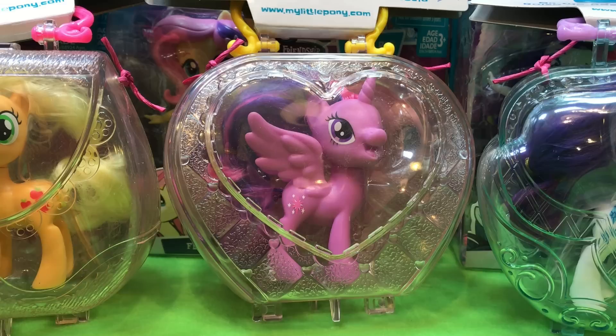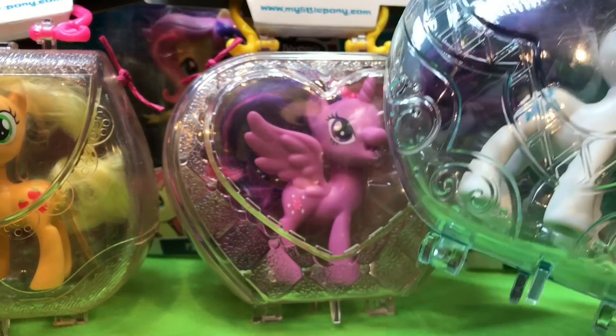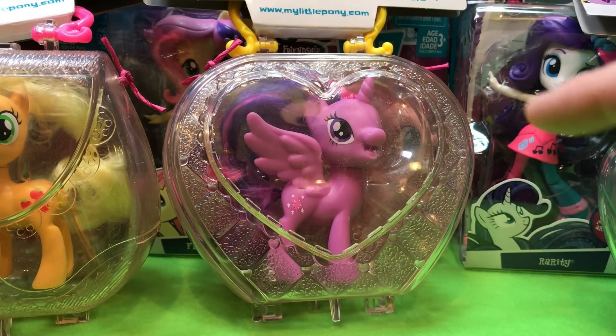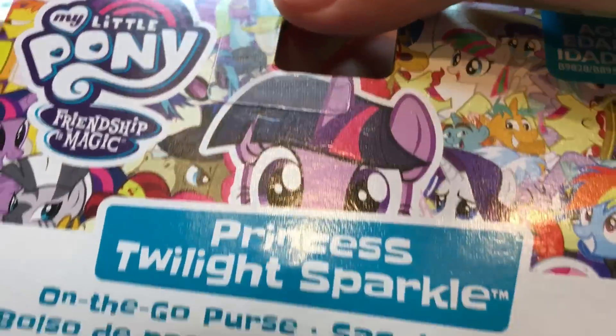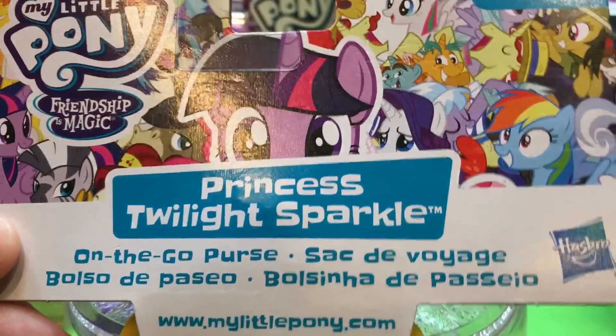So we have the on-the-go purses first. We have Applejack, Princess Twilight Sparkle, and Rarity. What I really like about them is they've kind of kept each one in the spirit of the character — Rarity's is very ornate, and Applejack's is kind of more simple. They all have the characters' eyes, and then it's got all the background ponies, so it's pretty cool.